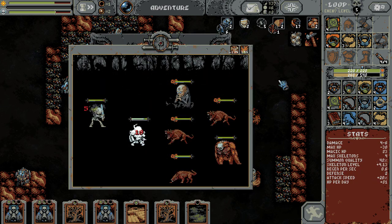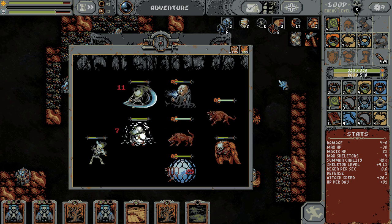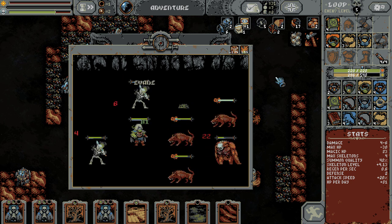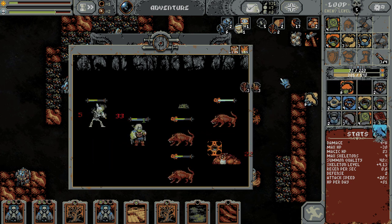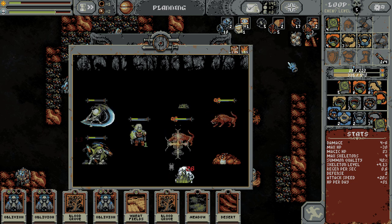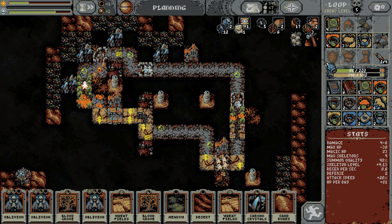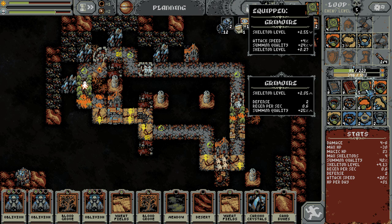Holy shit — look at that. Better summon quality but no attack speed, not super exciting. Better skeleton level, summon quality. Actually worse skeleton level? No, better still — some regen and defense. Wow, just huge skeleton level on that one. Let's just take the sick raw stats. I think we're going to drop the plus one max skeleton and go for the bigger bubble shield. The evasion's kind of meh but skeleton quality is kind of cool, and that'll be an easier thing to swap out.